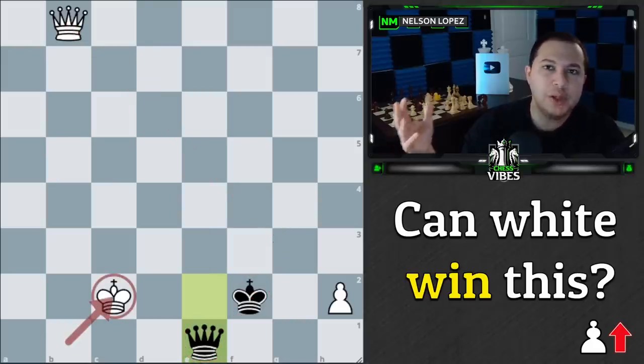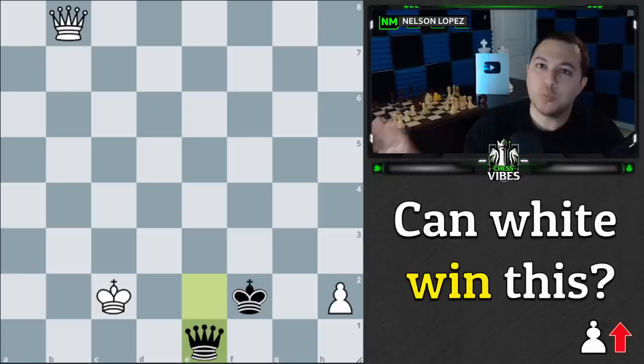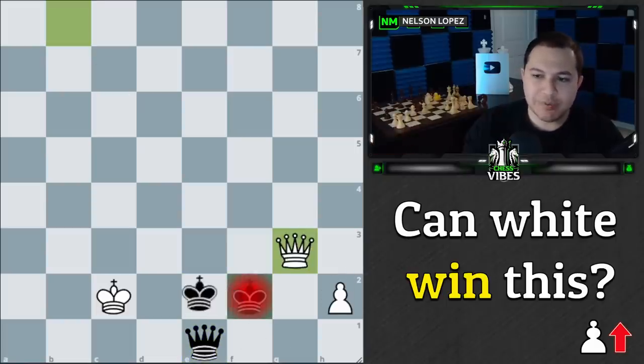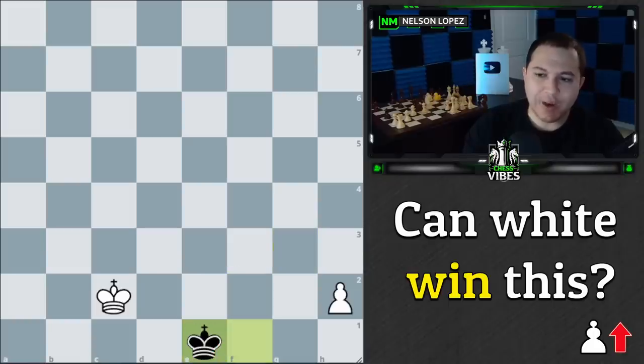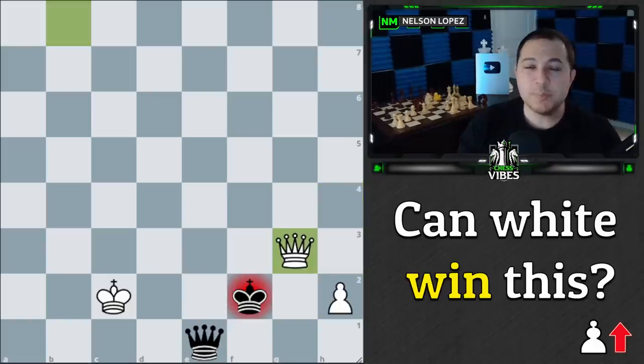King to c2 is actually a brilliant move that solved all of our problems. By playing it, we did two important things: we got our king off the first rank so it wasn't in check when black queened, and we lured black's king to the f2 square so that when they queened, we have the queen to g3 check available. That move forces the king to stay next to the queen, we trade queens, the h-pawn is gone, and we simply queen our pawn and win.